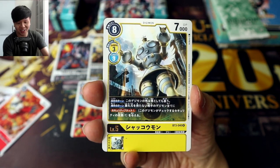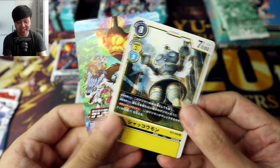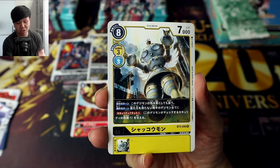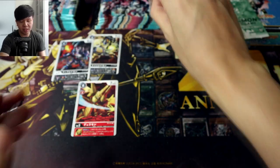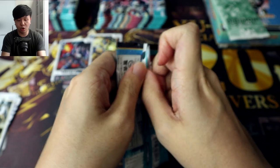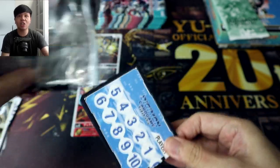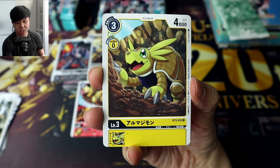Sharkomon — nice! This is one of the rares I am most hyped for in this set. I just wish it had a bit more support, because it has such a cool effect: during the opponent's turn, all of your opponent's Digimon that have no evolution sources get security attack minus one, so basically they can't inflict damage to you. That is such a cool fusion of the blue and yellow mechanics — I just love it so much.